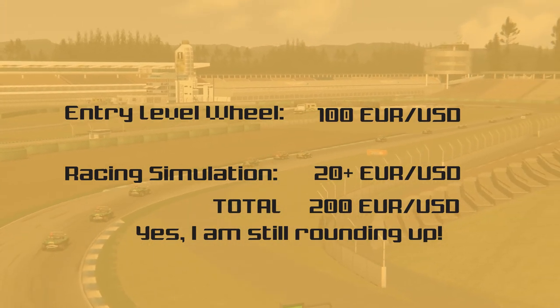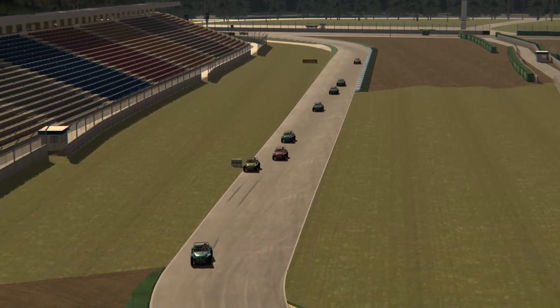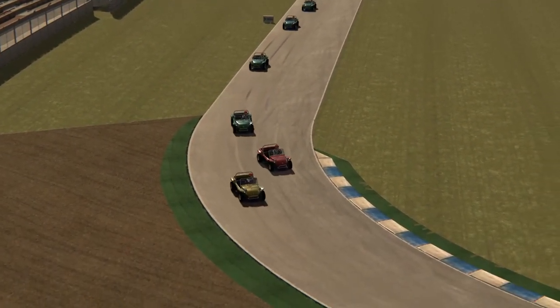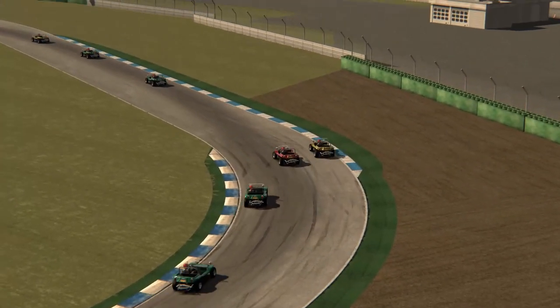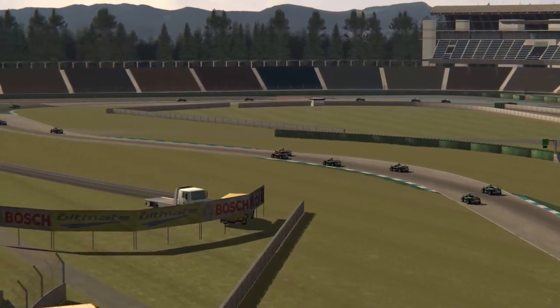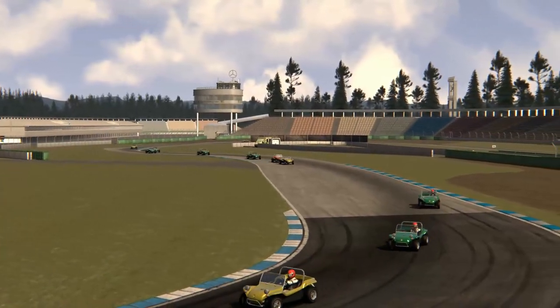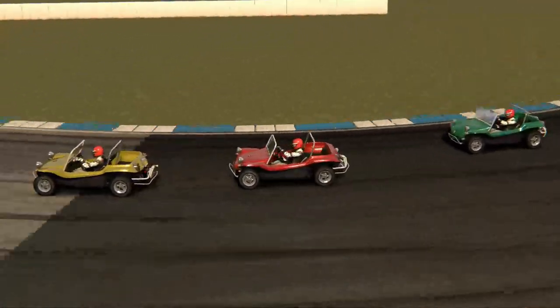If you already own a gaming PC, the added costs are only about 200 to 250 euro or US dollars. Start cheap, start small, and if you notice that you want to continue sim racing — if you've been bitten by the sim racing bug — you can then see where you want to spend more money and where you want to spend it first.